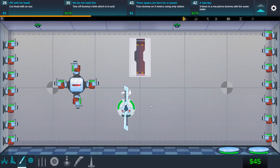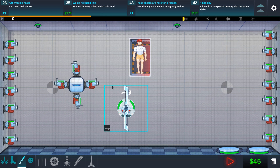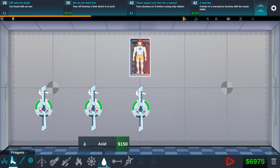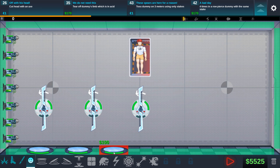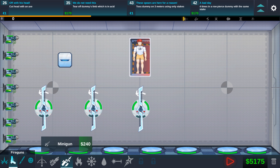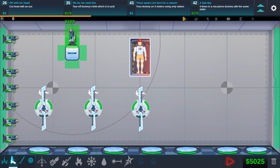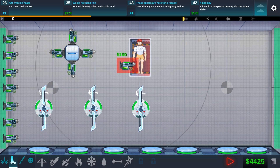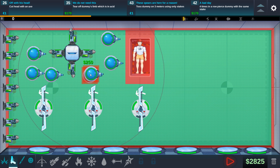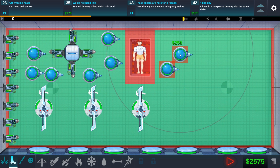Now I want to move on to the next quest, which is to tear off the dummy's limbs with acid. That's pretty brutal. In order to do that, we're going to place a hell of a lot of these axe things and of course a lot of acid guns. Just a few more jump pads to keep him in the right direction in case he goes flying all over the place. We will also need our upgraded block.